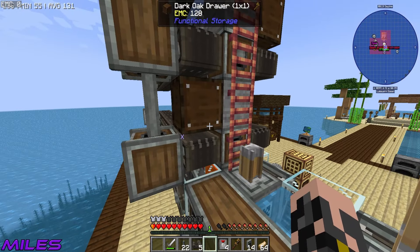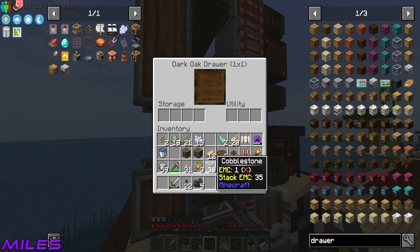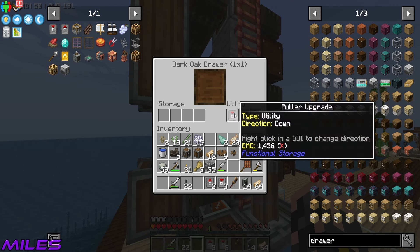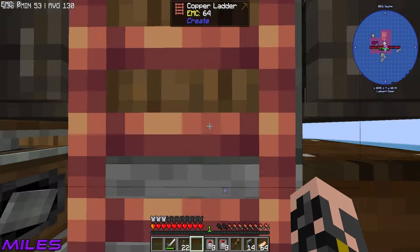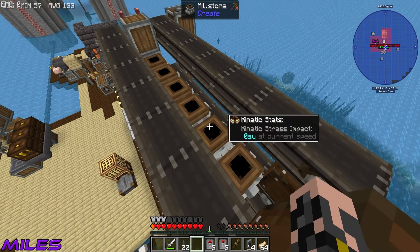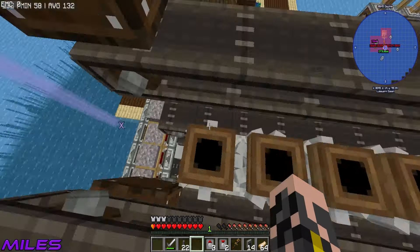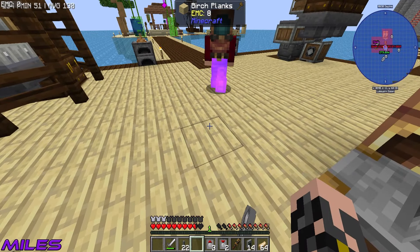We add modifier upgrades — redstone and quartz — leaving one slot free for a diamond upgrade later. Miles's broadaxe ends up at 13.79 damage with 0.6 attack speed. My cleaver is 9.62 damage with 2.5 attack speed. Oddly the upgrades don't visually reflect in the stats — might be a bug. Miles hands back my axe by dropping it down to me.